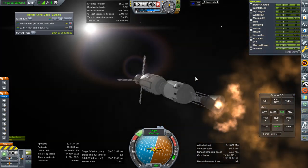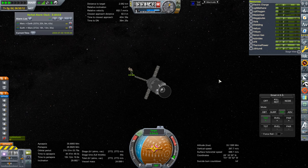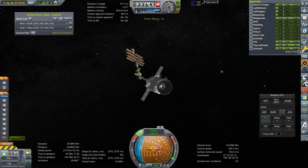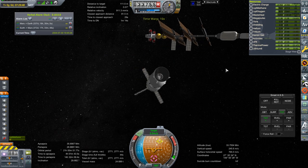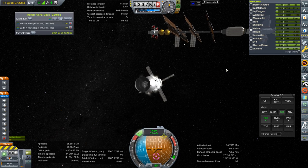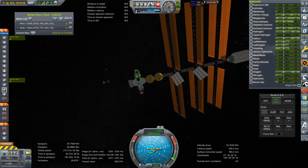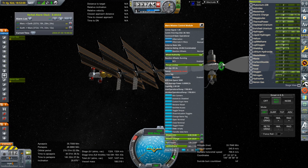We're substantially lighter now, so the RCS will be sufficient for making the maneuvers to get in there. We are now in render range of Mars Transfer Vehicle 1. Things have slowed down somewhat of course. Sure enough, we're on the wrong side of it. We can probably park it here for now while the back end of the transfer vehicle is removed.